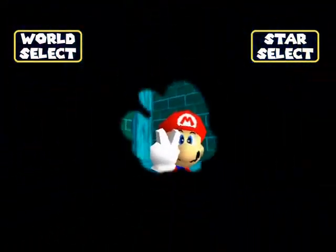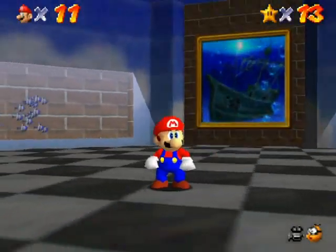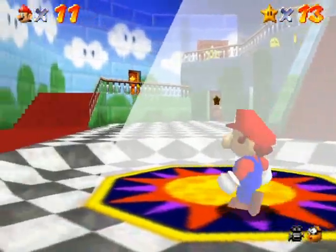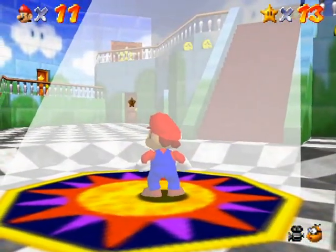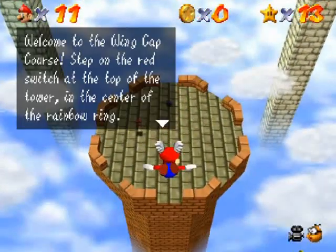That'll pop me back out. Over here — I don't know if it shows on the emulator — there is light here. This light appears when you have 10 stars. Go into first-person mode and look up at the light, and you'll be transported to the wing cap course! I'll step on that switch once I finish my flight. I've got to get eight coins around the tower here.